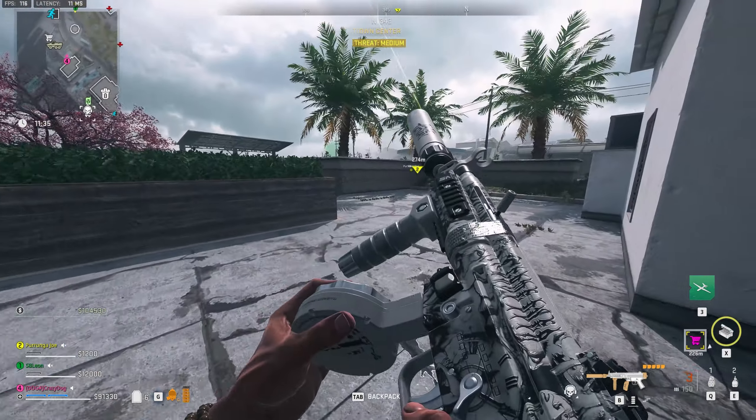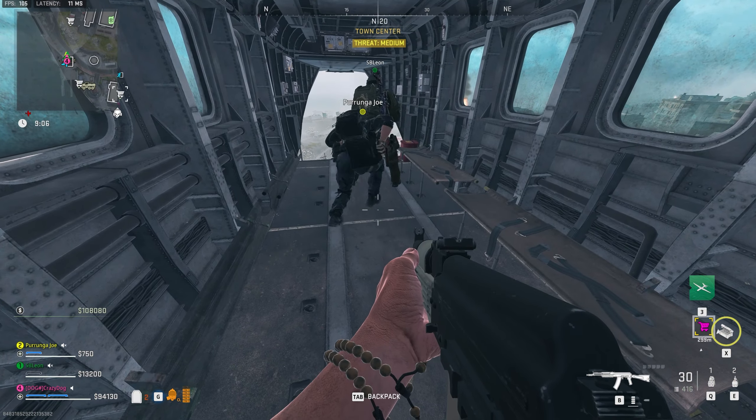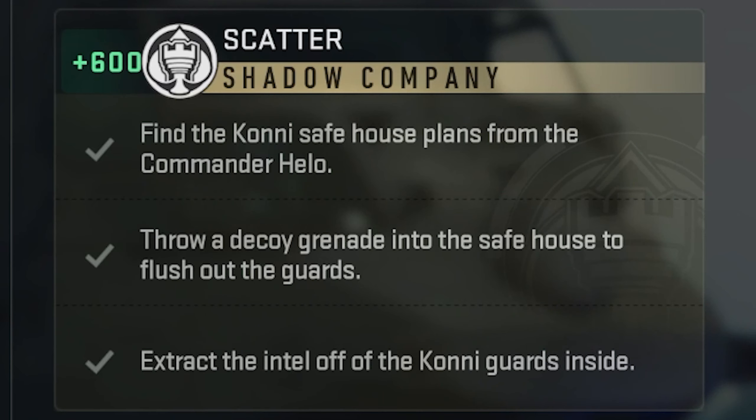Once you locate the intel, stash it and make your way to an exfil, since step 3 of the mission requires you to exfil successfully with the intel. Once you exfil successfully, your Scatter mission will be fully completed.